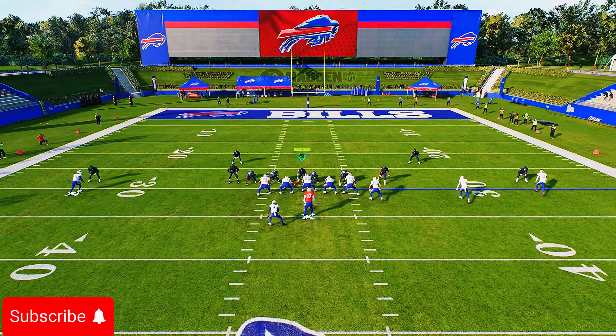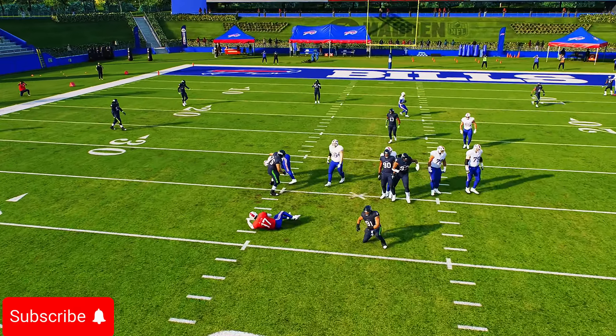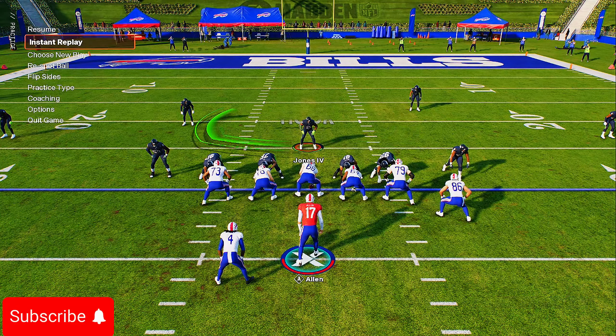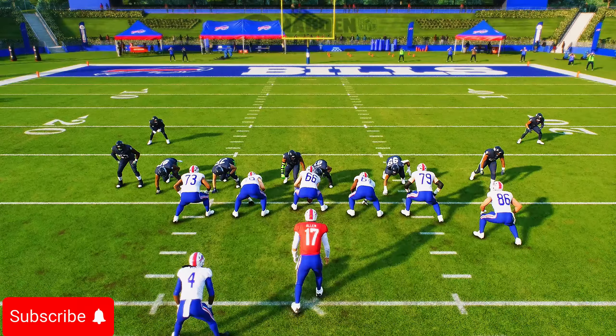Come out in the 4-3 Even 6-1 and select Cover Four Quarters. You want to flip this — the deep blue zones at the top, one is shorter than the other, and you can tell when you flip it. Run the long one on the left side.